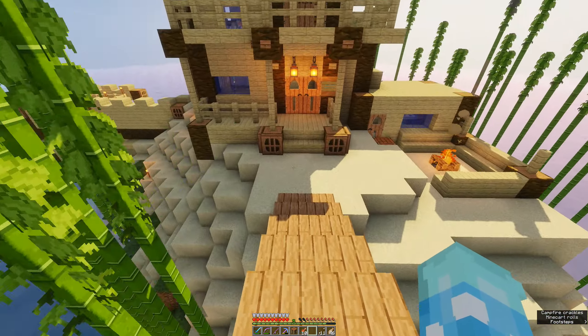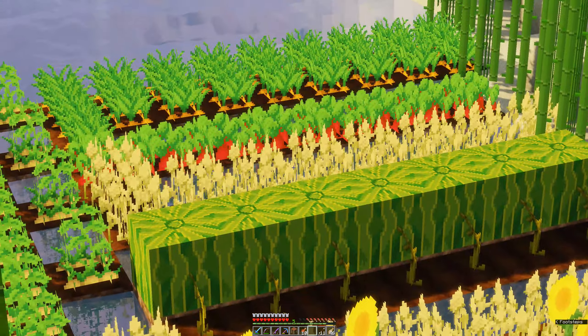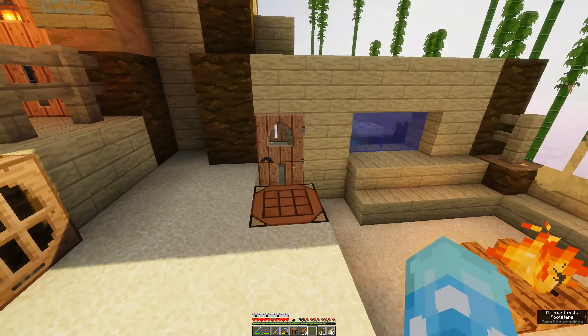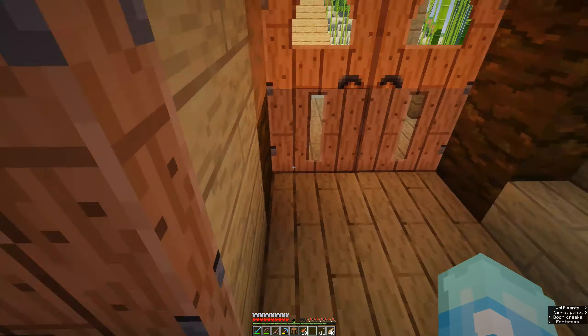As you can see, as you go down here, over here is my little garden. You got some melons, some carrots, some beets — you name it. We go over here and this is my AFK fish farm. I had to destroy a couple of chests for a couple of reasons, but there's that inside here.